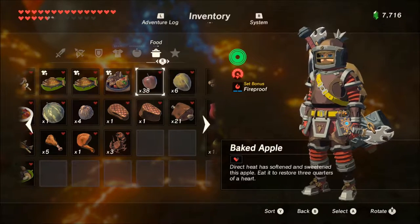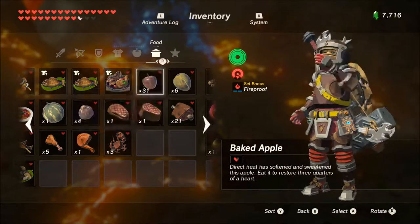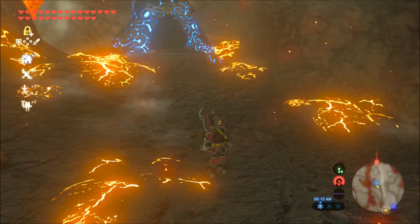As you can see, you can grab the baked apples — we're getting three quarters of a heart versus a full half a heart raw, so we get an extra quarter. You can just sit here and pound them down to fill up your hearts, and this is only taking one inventory slot in your cooked meals.